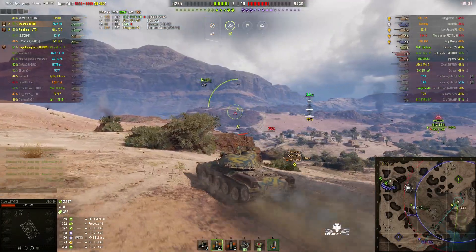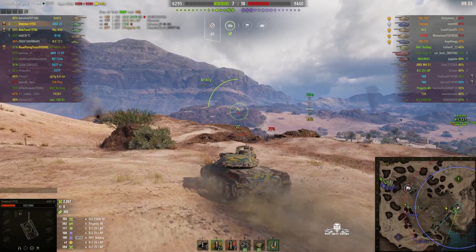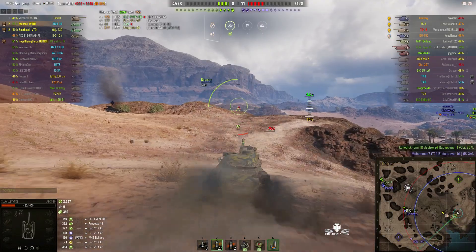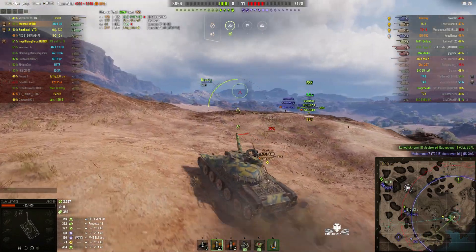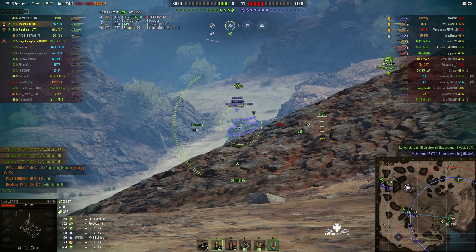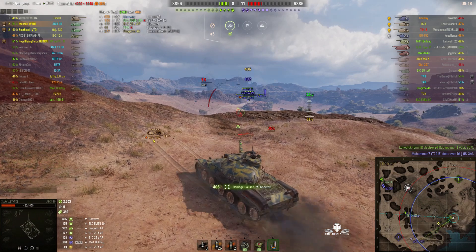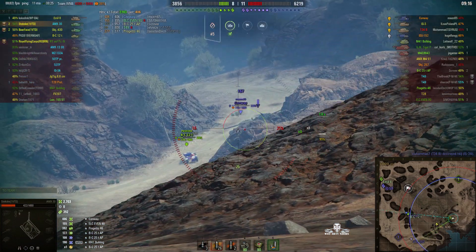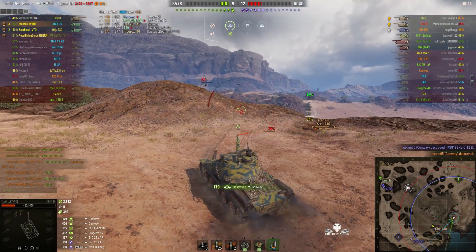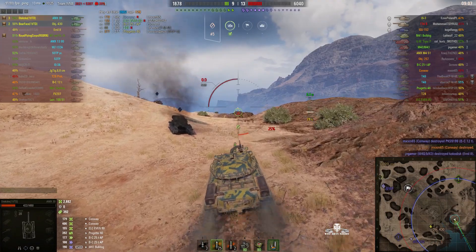Coming back to this side to help Bearface — she's going across the valley, trying to get shots on the enemy if they come into sight. We've got a Conway on the other side. Nice hit, 406, high roll. Can we get a kill shot? Yes! Amazing shot there. Unfortunately, we lost the Bat Chat 12t.